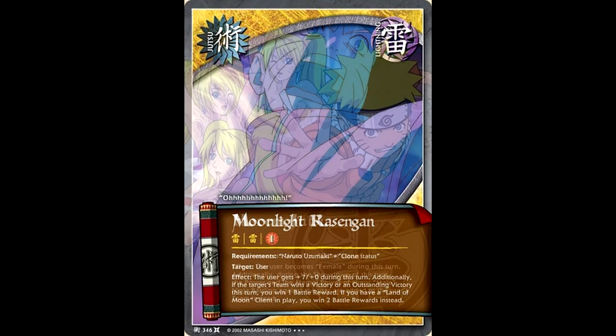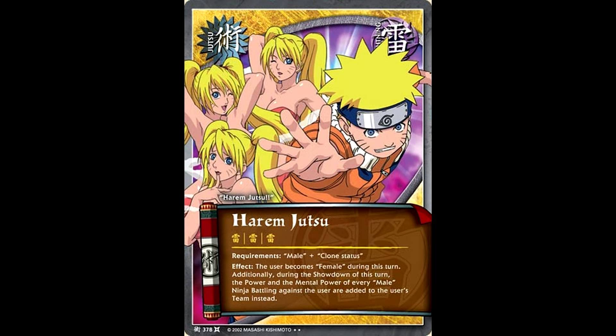The Naruto love continues with Harem Jutsu. Naruto turns into a female, and your opponent's male ninjas add their team power to your team instead of your opponent's team. This almost always guarantees that you are going to get an outstanding victory during the turn that this is put into play. It's also a great counter to anything that would have given your opponent any kind of steroid or buff for the turn.